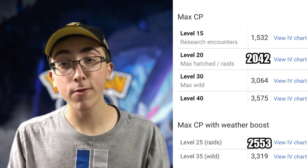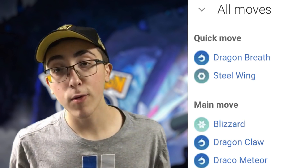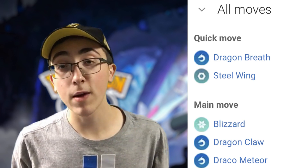Let's dive right in and start with the 100% CPs for Kyurem, and that will be 2042 and 2553. As for the moveset with Kyurem, it's honestly not that scary at all. It's got a dragon and a steel move as its fast moves — Dragon Breath and Steel Wing.